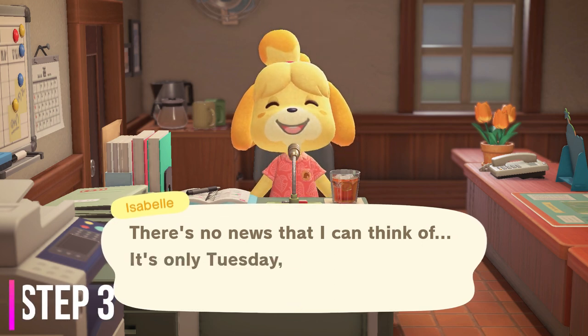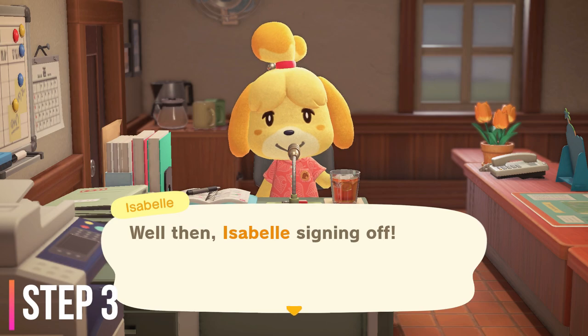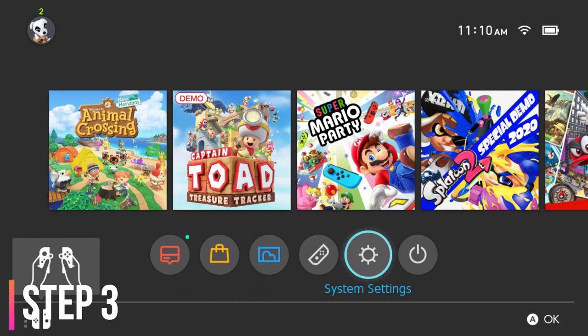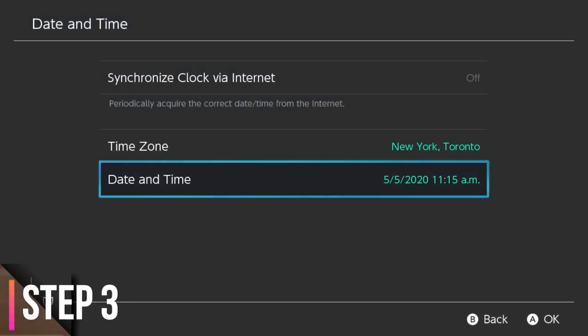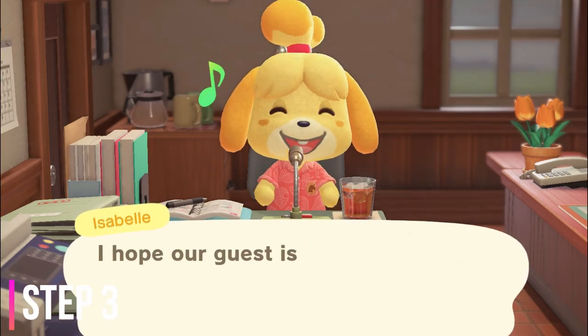Then step number three is to start the game and read the daily announcement from Isabelle. She will let you know if there is a new campsite visitor. If there's not a visitor in her announcement, then immediately close the game from the Switch's home screen, time travel one day forward, and repeat this step until she announces a new campsite villager has arrived.